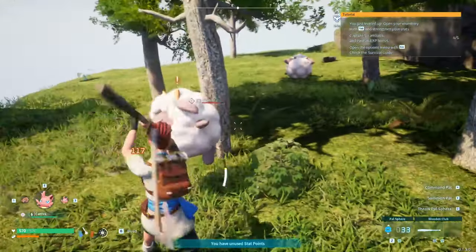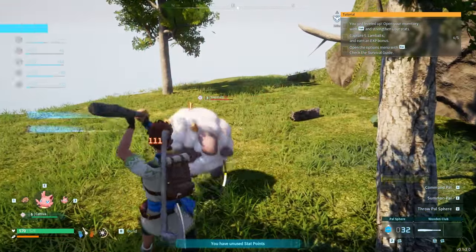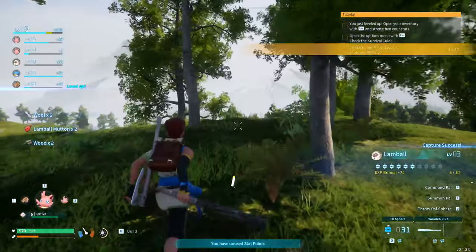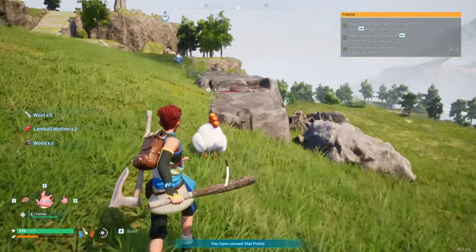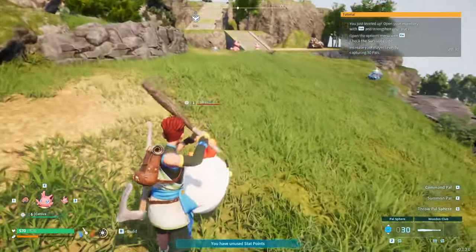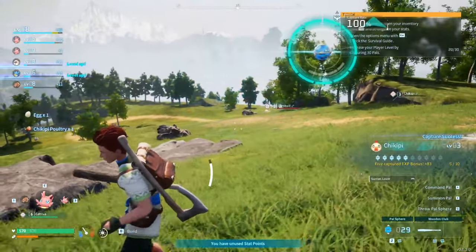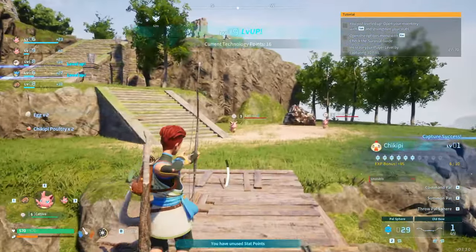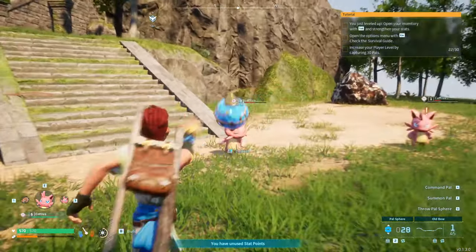Lamballs are quite easy to kill. We're also getting wool, mutton, and other items from this. You might need to go further out if this area is contested by other players doing the same thing. Catafers are a bit harder because they run away, so we'll use arrows on those.